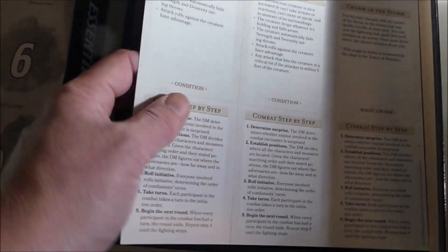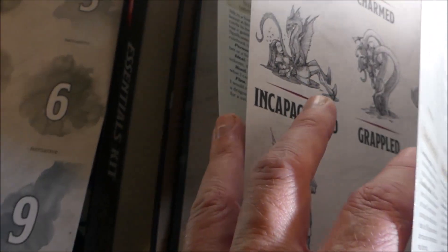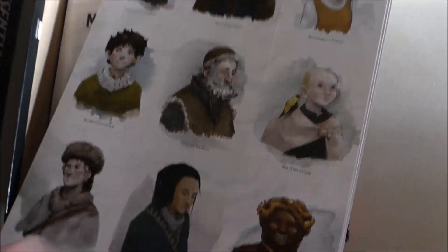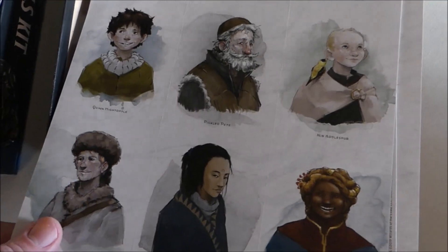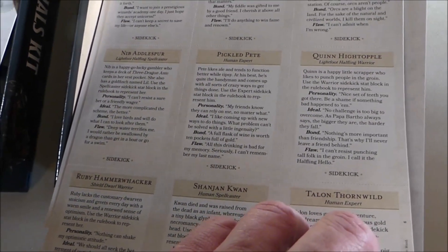And then you have condition cards: Poison, Prone, Stun, Unconscious, Deafened, Charmed. That's pretty neat. And then you have some character cards — or I guess these are probably NPCs, yeah NPCs, which is really neat.